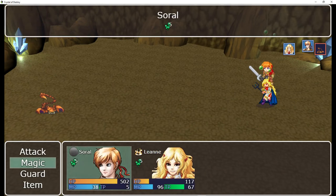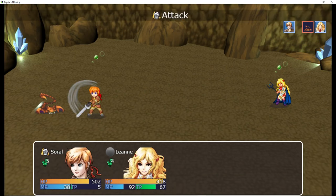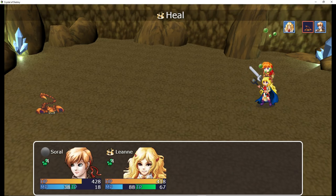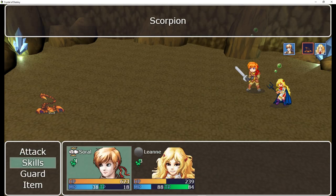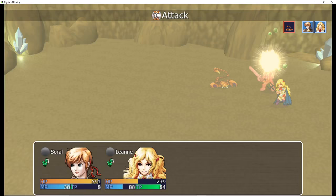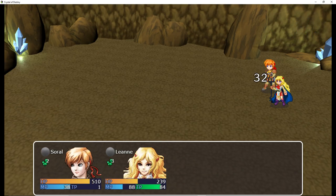Now we're both poisoned. Let's heal Leanne because that does a lot of damage, then we will attack. If I hold enter, does it speed things up? I think it does — holding enter, he must be using SoundCipher's action speed up battle plugin. A strong attack — this should take him out.